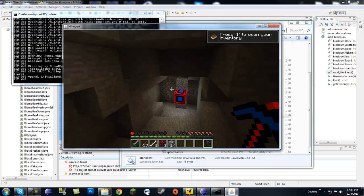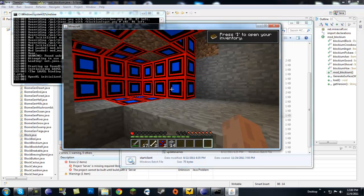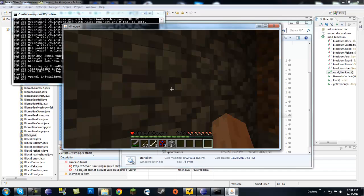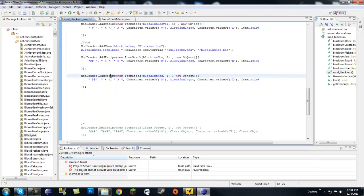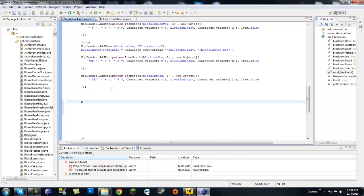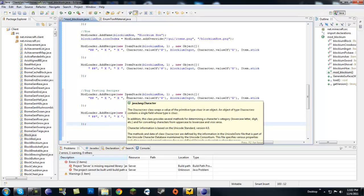In-game I already have a blockium pickaxe I was using to mine. I have one heart so instead of dying I'll just make some bug-testing recipes to make things easier. I'll add two temporary recipes.